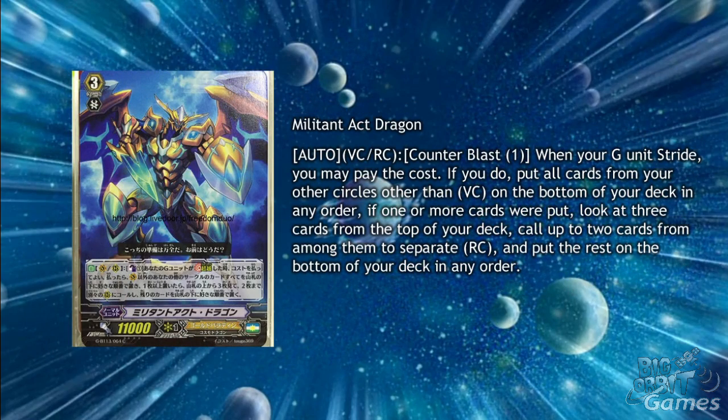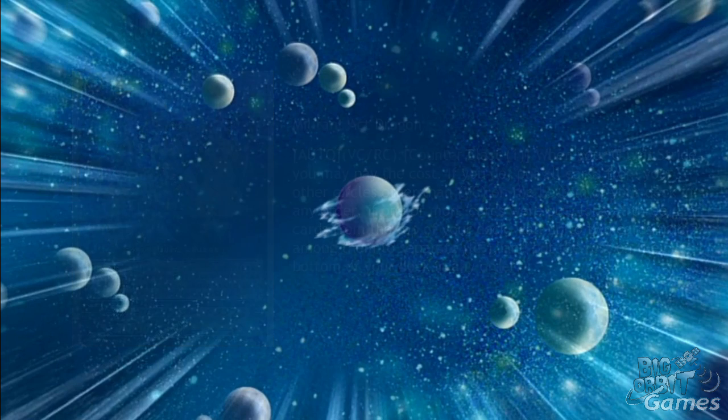Golds also get Militant Act Dragon, which has Auto, Vanguard Circle, Rear Guard Circle, Counter Blast 1. When your G unit strides, you may pay the cost; if you do, put all cards from circles other than the Vanguard Circle on the bottom of your deck in any order. If one or more cards were put, look at 3 cards from the top of your deck, call up to 2 cards from among them to separate rearguard circles, and put the rest to the bottom of your deck. This one works on rearguard circle and works especially well against Link Joker and Mega Colony to get rid of all the affected units. It also helps Liberators a lot so they can spam the field again and gain lots of power.